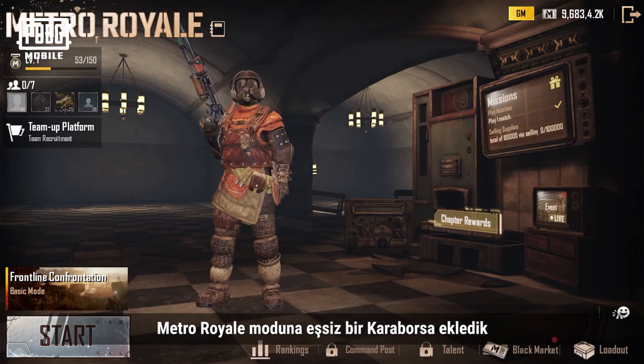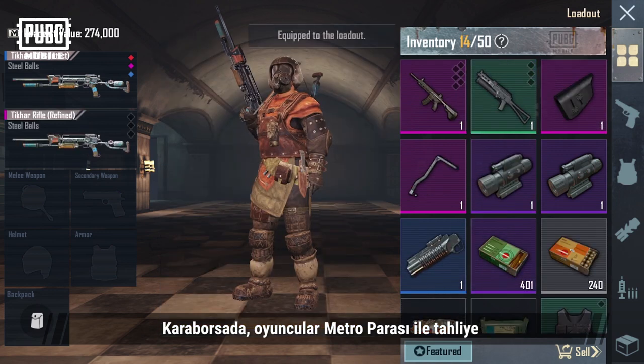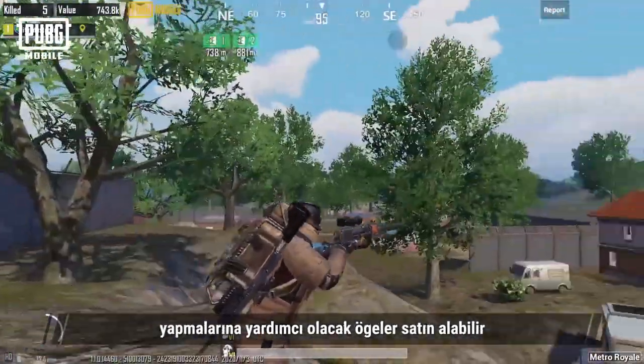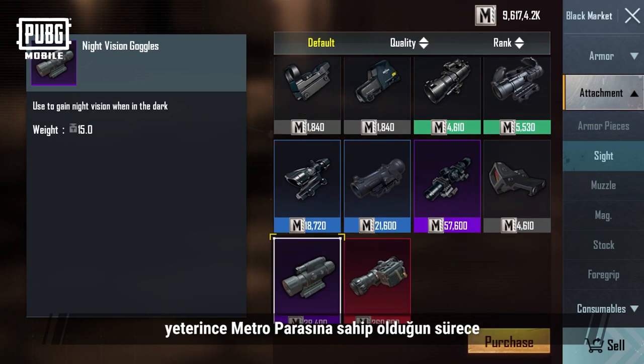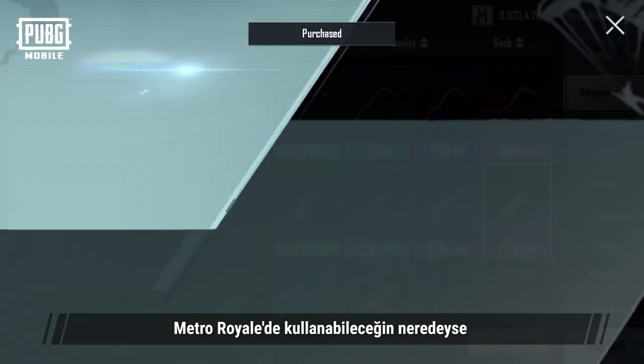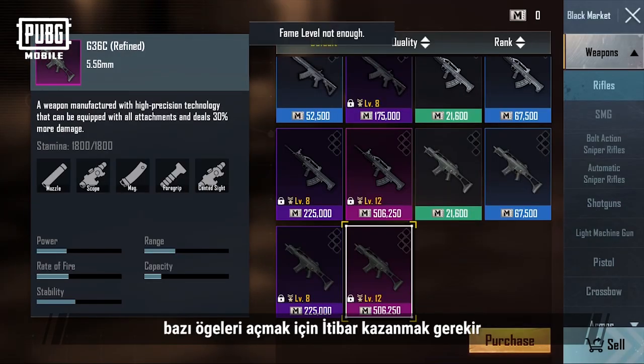We've added the unique black market system to Metro Royale. In the black market, players can spend Metro Cash to buy items to help them evacuate. In the black market shop, as long as you have enough Metro Cash, you can buy almost any item that can be used in Metro Royale. Bear in mind that some items must be unlocked by accumulating fame.